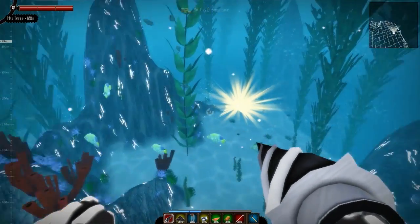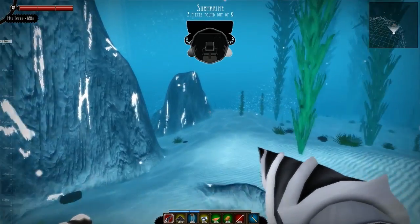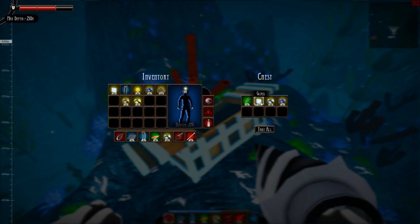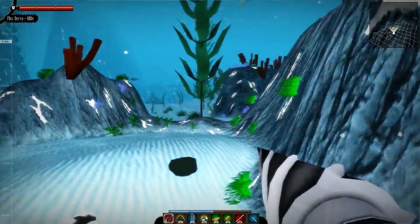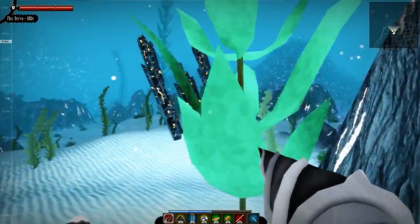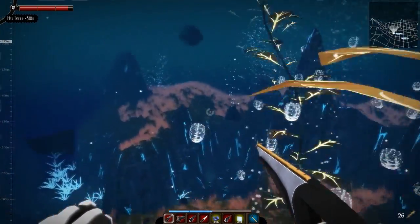At its most basic form, Fast Guy is pretty much Minecraft underwater, but in a lot of ways it's also a very unique and interesting title focusing on a theme and setting that is seldom seen in first-person games. The first thing you might notice is that Fast Guy isn't the best looking game in the world — it runs in Java and is completely devoid of the typical bells and whistles you'd expect in a PC exclusive, though despite this it is still quite visually appealing.